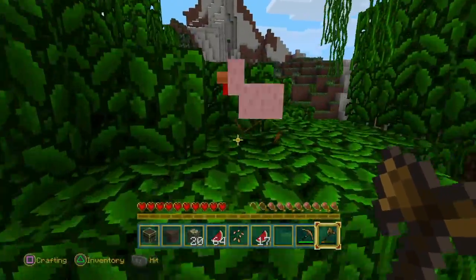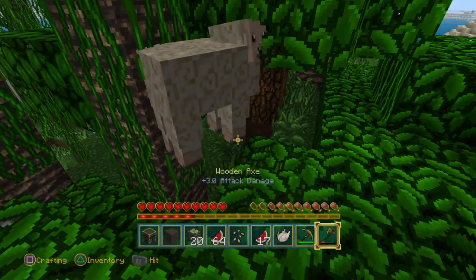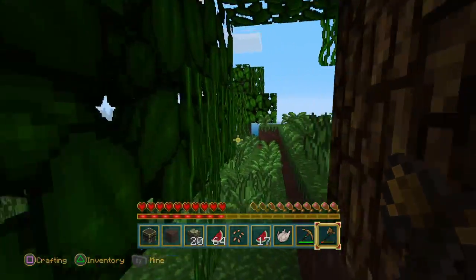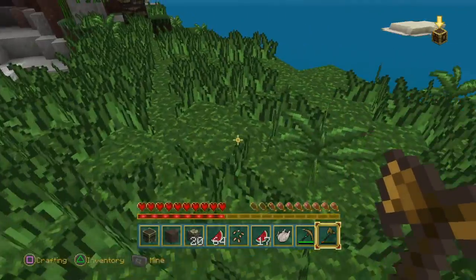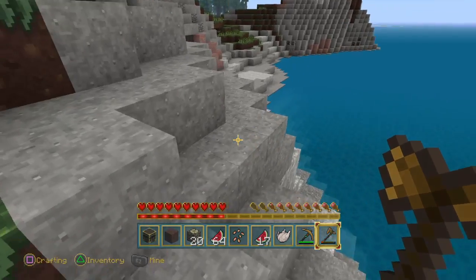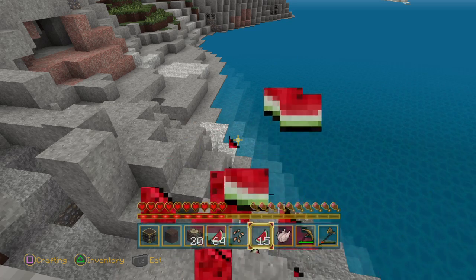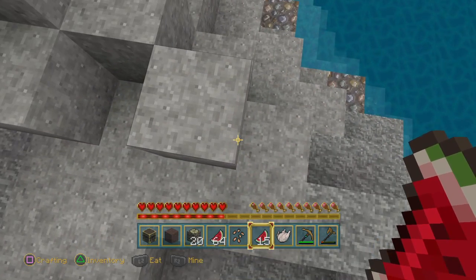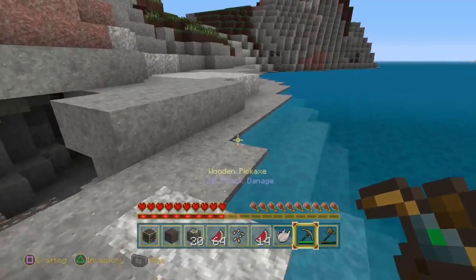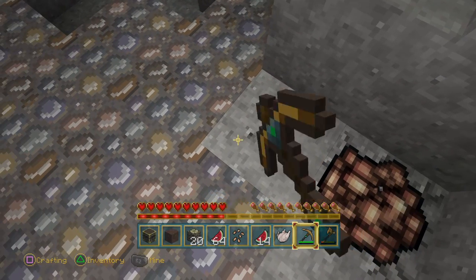Oh, there's a chicken around — we can get it. Look at that raw chicken! Oh, a sheep. We have a bit of worn wool — that will do as well. So we have flint and covered... that's stone. Oh, iron! Okay, we can't mine that yet.